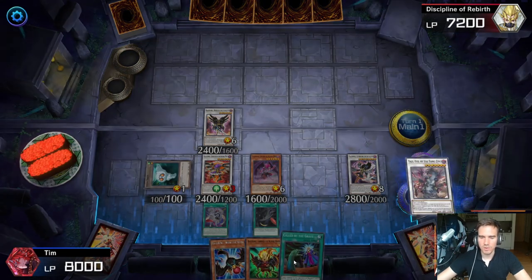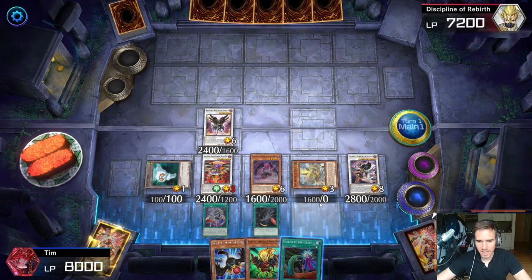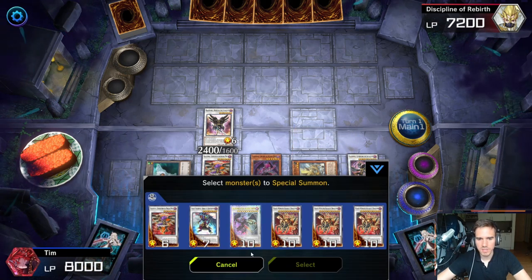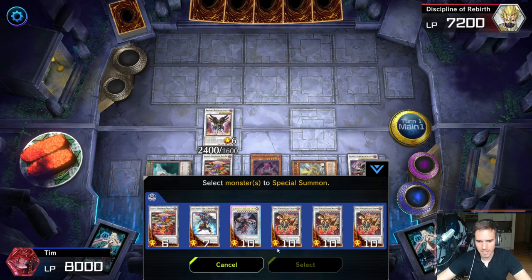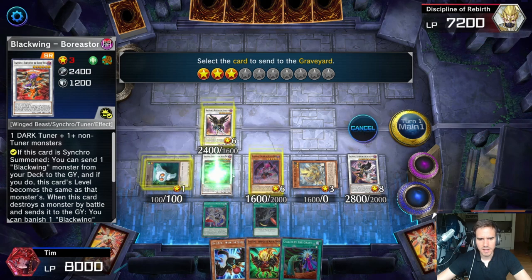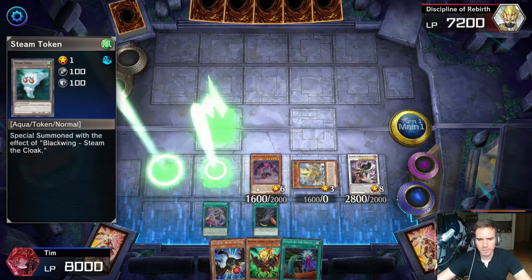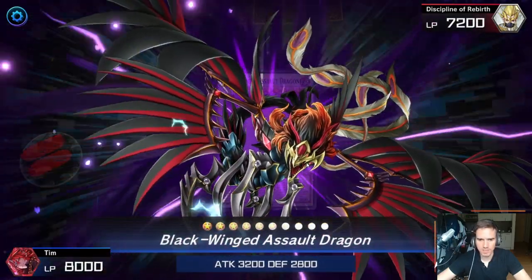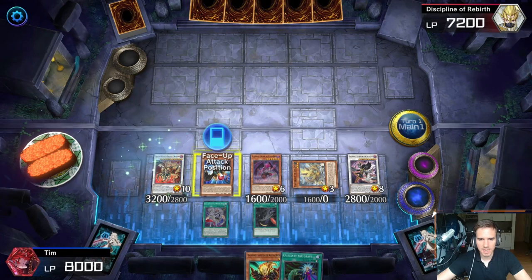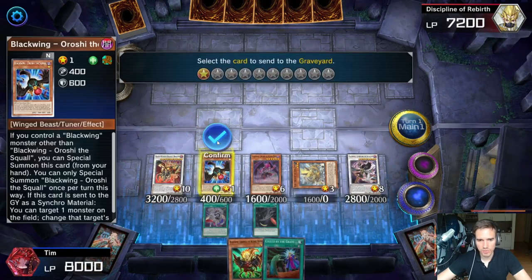On summon, Blackwing Silver Wind can destroy two cards on the field. We destroy our own Yazi — this triggers Yazi in the graveyard to special summon Bian. So now we have Bian on the field. We are now very close to summoning Full Armor Master. Make a Blackwinged Assault Soul Dragon using the available cards — this is your first of two Blackwinged Assault Dragons for the combo.